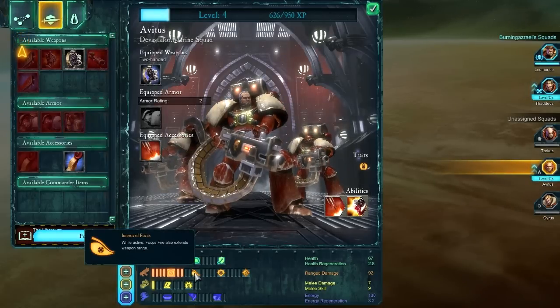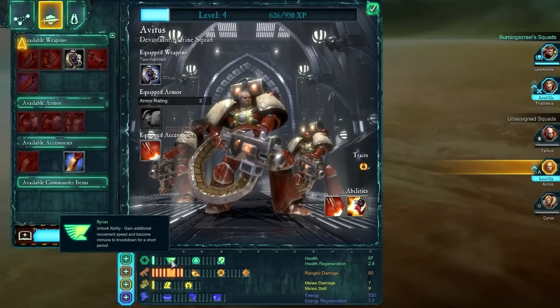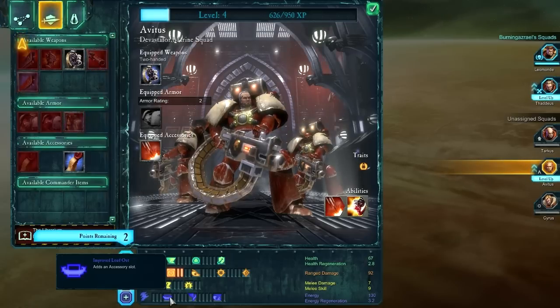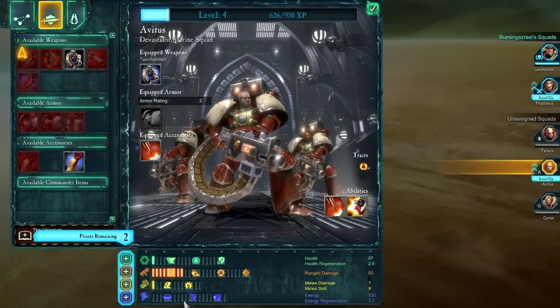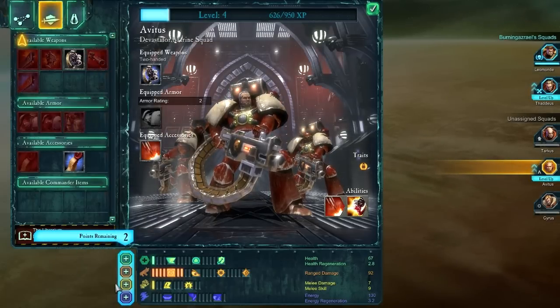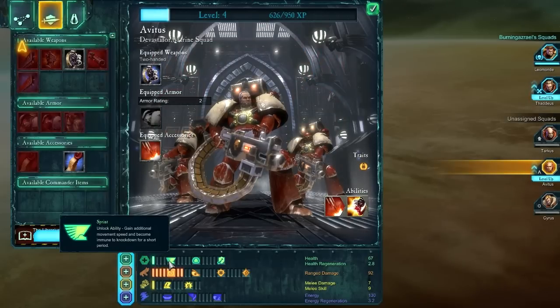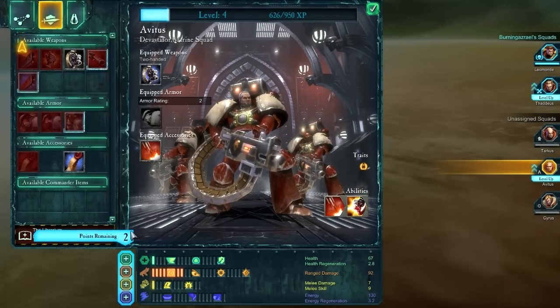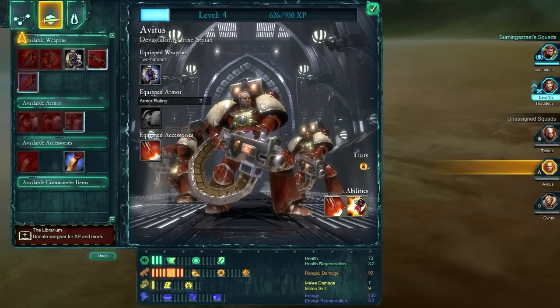We've got Avitus who's all leveled up. His next thing we want to focus on is quite possibly giving him a tad more HP, just to make him a little bit more resilient. The other thing that might be interesting to work towards is a better loadout. I'm trying not to look at playthroughs online — I've decided to keep this as a blind playthrough. I'm thinking I'll get his HP up and then sprint, so I can deploy him a little bit quicker when I need to.